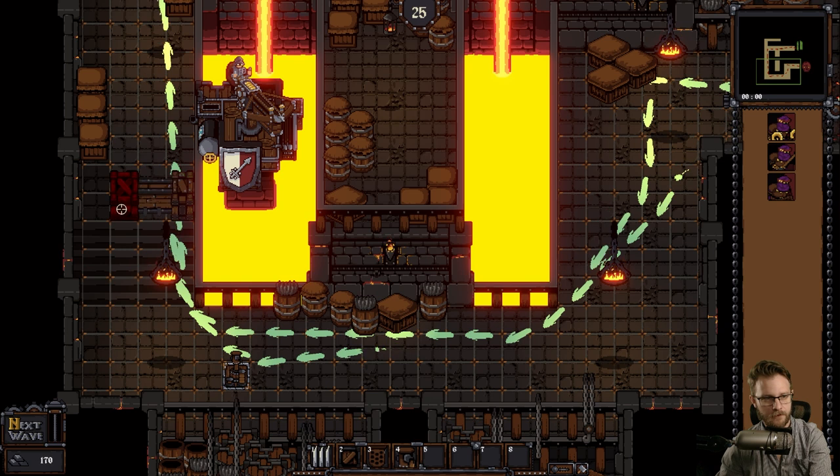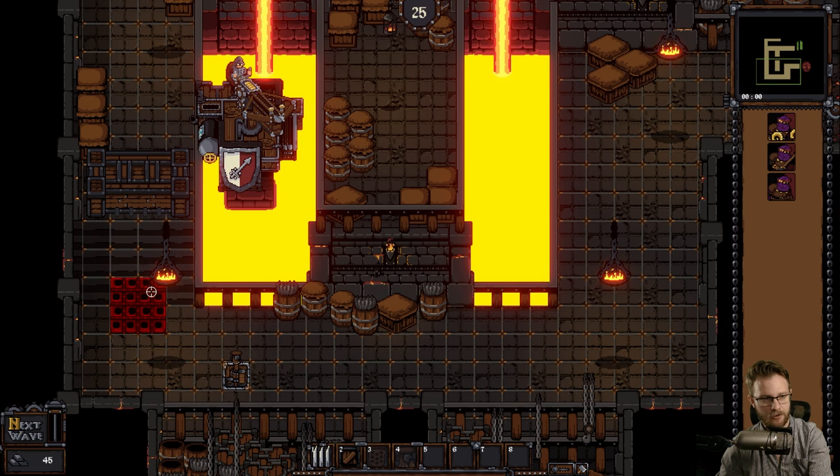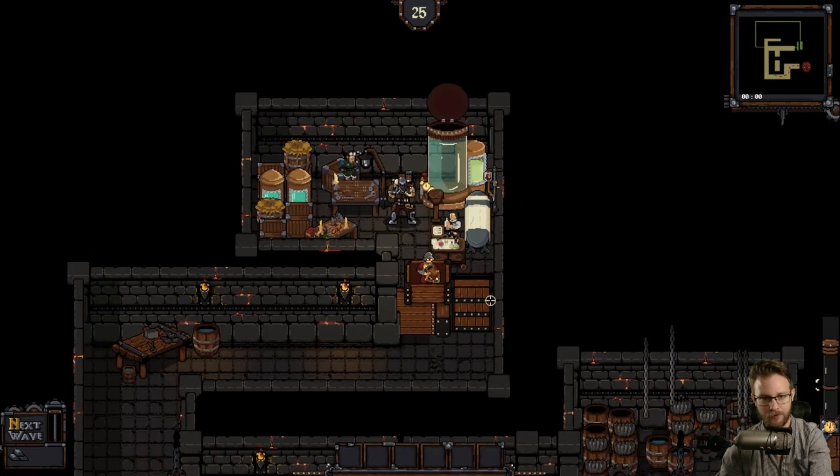We're going to build a barricade. Let's do a couple layers of barricade. And then we'll get our spike traps. We can't put spike traps on stairs! We're poor now. Let's start the wave.